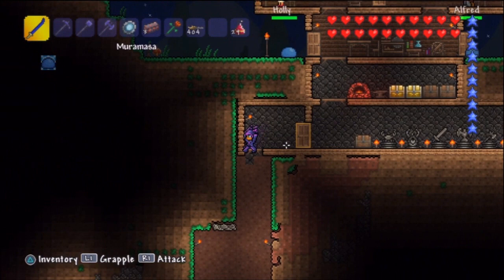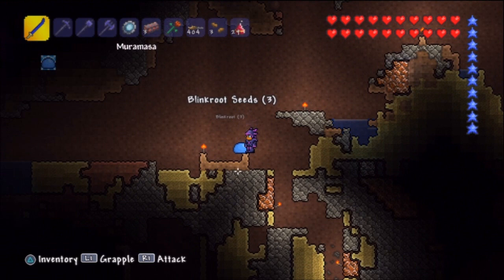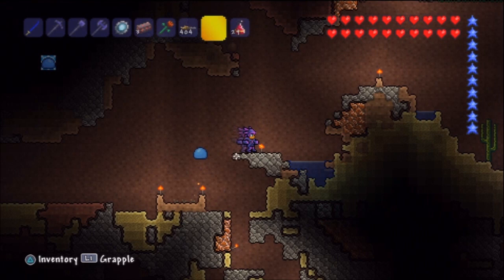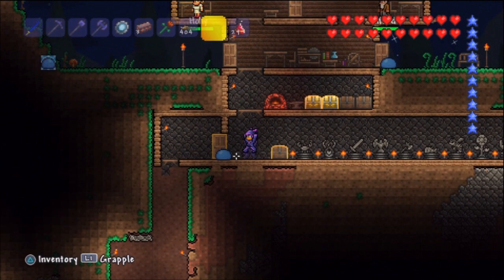I created a little underground farm section here so I can mine the blink roots. Some of them are growing — let's go ahead and replant these. I gotta be careful not to step on the seeds after planting them, because it does away with them. I wanna actually create a lot of farms, like mushroom farms and stuff, because it's really gonna benefit us in hard mode.